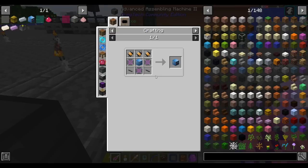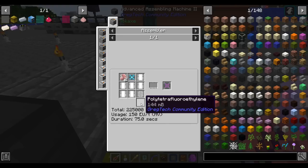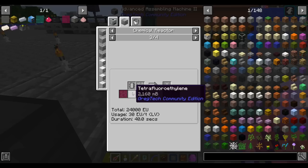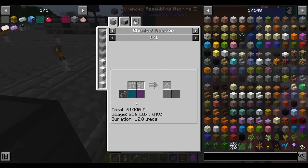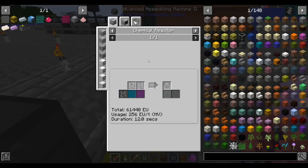The rabbit hole grows deeper. The atomic alloy, which is part of our vacuum freezer, needs polytetrafluoroethylene to make. Is there an easy way to do this? There doesn't appear to be. Hydrofluoric acid and chloroform. Alright, I guess let's do some chemistry.